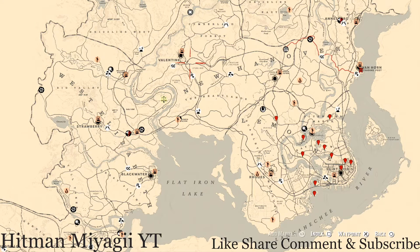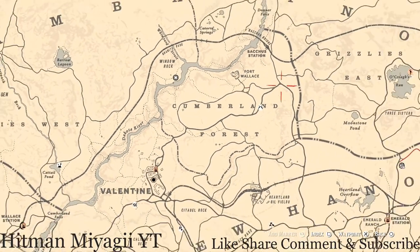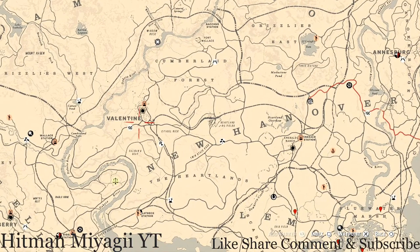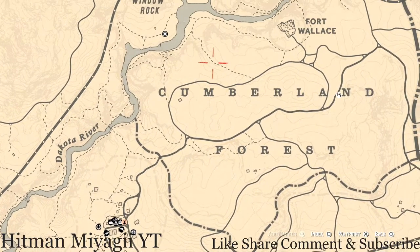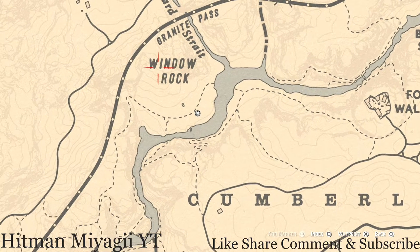First things first, let's get to Madame Nazar's location. If you're looking at the map, she's at the very top near the Window Rock location right here. She will be here until 1 AM — that's Eastern Standard Time, 1 AM New York time zone, east coast time zone for those of you outside of America. I personally run from my moonshine shack to get to her, but I would suggest fast traveling to Valentine and running up through the trail to her location. Remember she's under the word Window Rock on the map, above Valentine.